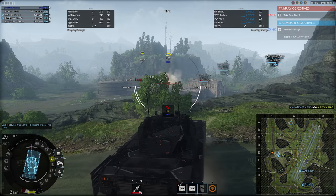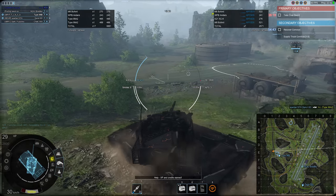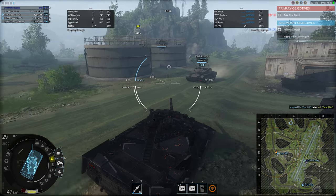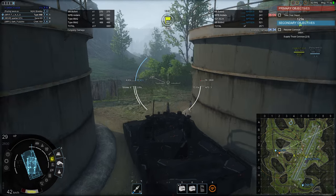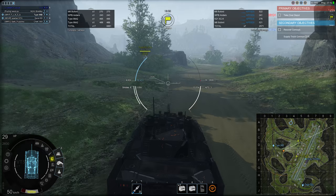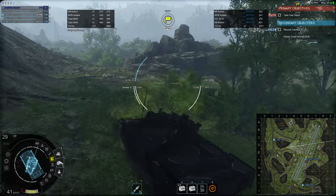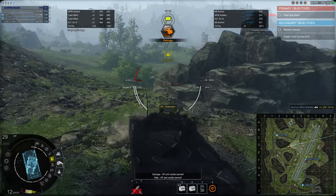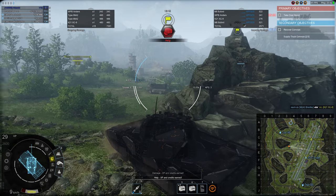What you can rely on is maneuverability. The camo is worse than similar vehicles of its tier because it is larger, so you'll have to rely on being more mobile. Top speed of 70 km/h is the same as the Thunderbolt 2 and WPB Anders, however it's nearly a second quicker to 32 km/h than the Anders and 0.2 seconds faster than the Thunderbolt. It's also lighter than those two, and while it doesn't turn quite as quickly as the Thunderbolt, it's still pretty respectable.